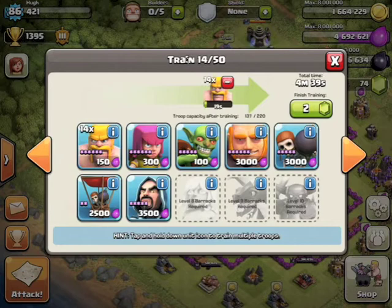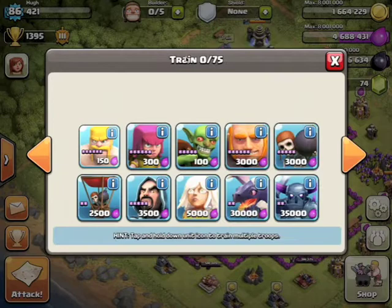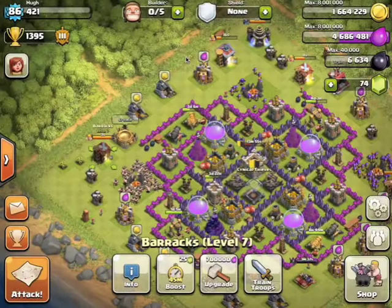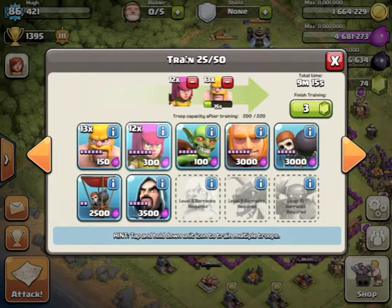I can show you an attack replay — one where they were upgrading both mortars. I realized that, and it was pretty easy, because my troops didn't get splashed by the splash buildings, so they could just go to work and destroy everything.